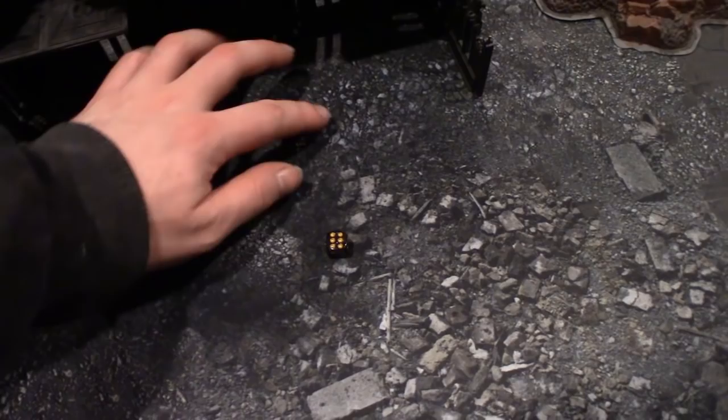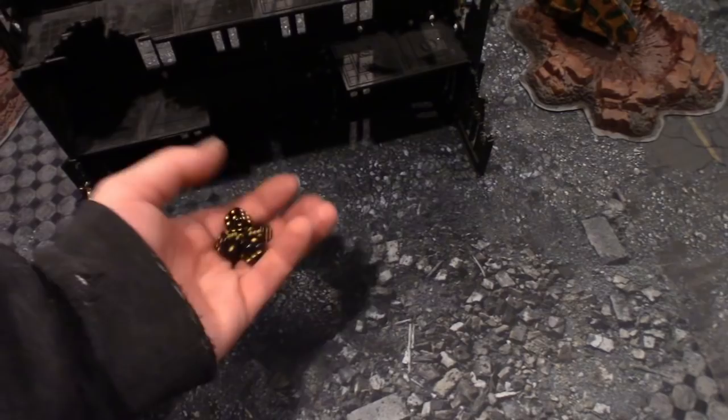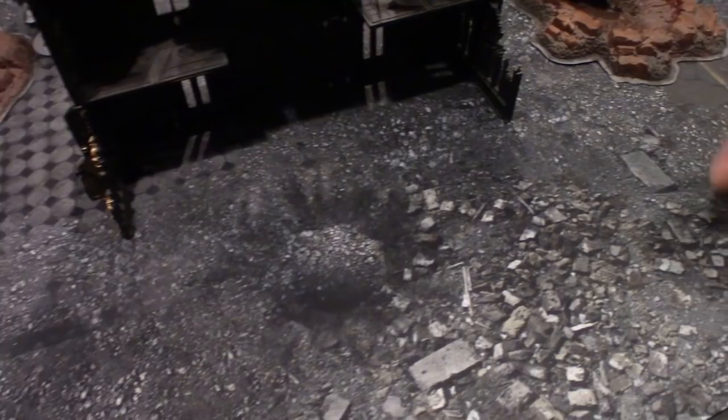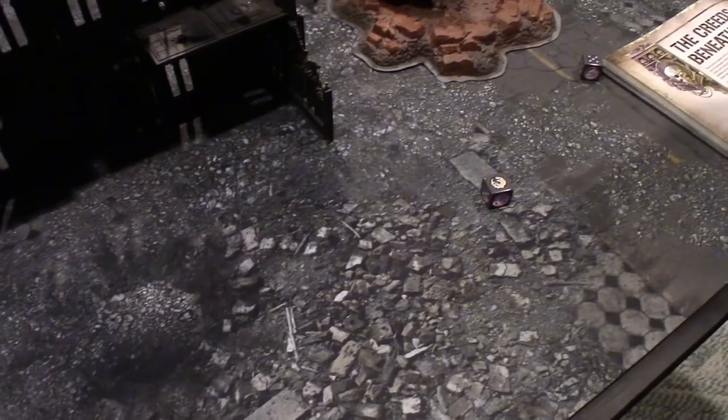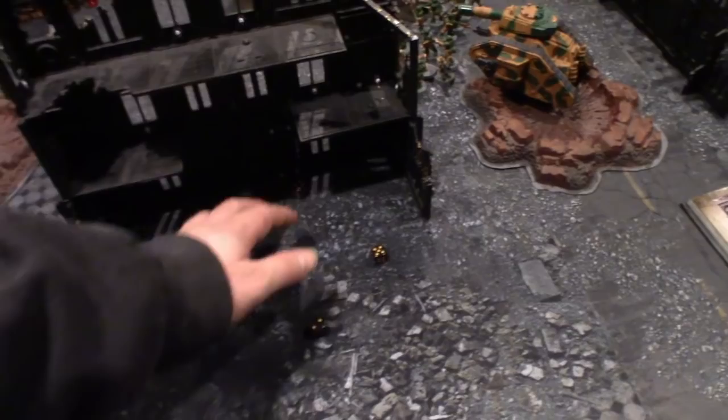Tesla Cannon fires three shots hitting on twos — all hit, one Tesla proc — wounding on threes at strength six. Two wounds scored; five-up armor saves — one made, one failed. Six-up feel no pain — fails. Four-up pass off to nearby unit — fails. Icon Ward takes one wound, down to one remaining. The Abyssal Staff rolls above leadership eight and scores D3 mortal wounds — for three. With six-up feel no pain making one save and one mortal wound passed off, the Icon Ward finally dies.